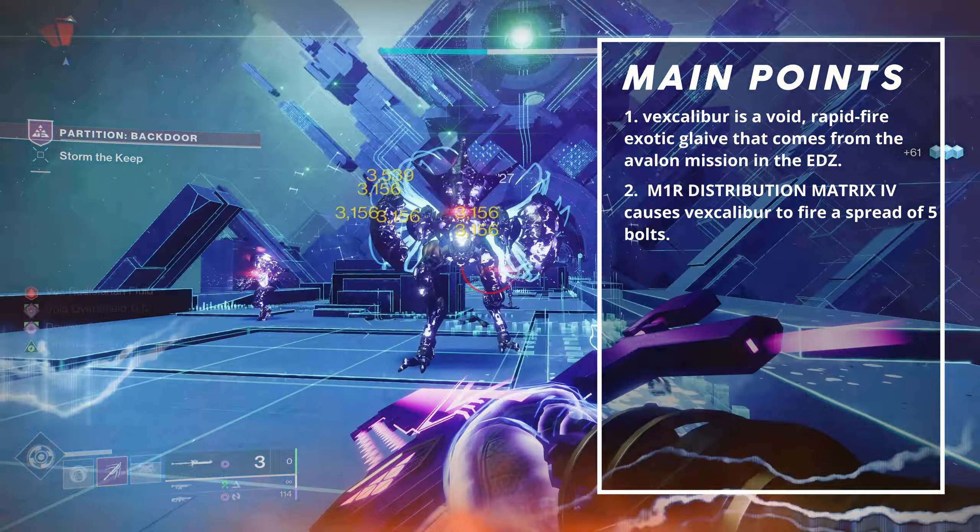Let's quickly cover the god roll for Vex Calibur. First up, we have the haft, the glaive equivalent of a barrel perk. Auxiliary Reserves is the best in slot since it increases the shield duration. Shield duration is especially important on Vex Calibur due to the exotic perk granting overshields while the shield is held up. A longer duration means more flexibility when holding guard. Light Mag is an excellent option since it increases range and, most importantly, increases reload speed.